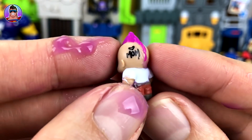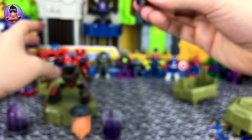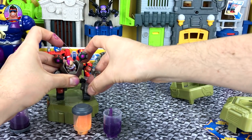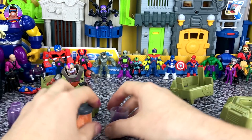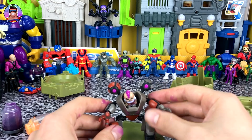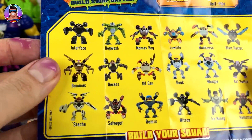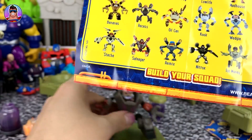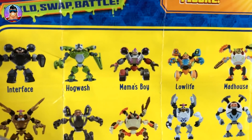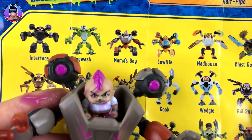I don't know his name yet - oh, awesome! He's got the word 'Mum' tattooed on the back of his head and a cool pink mohawk. We'll put him into his robot and then check out the checklist to see who it is. Looking at the checklist - I see him at the top - his name is Mama's Boy! And I did get the rockets around the right way as well.